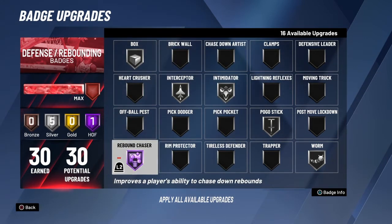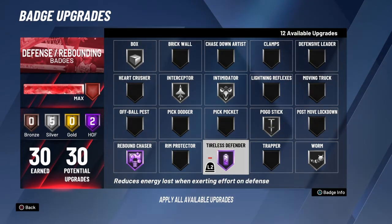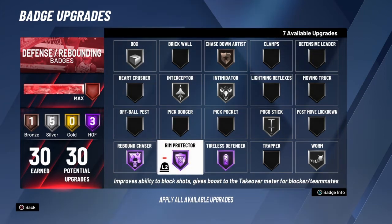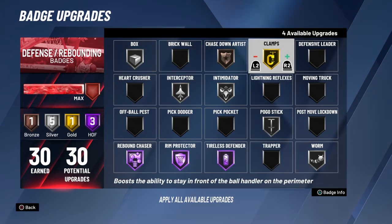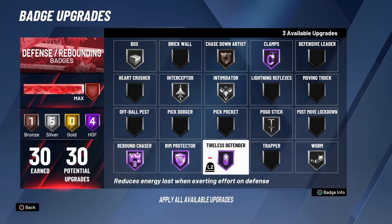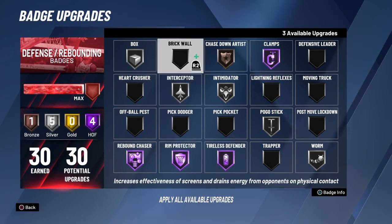Now I want to show you badges I always run at Hall of Fame: rebound chaser and tireless defender are always Hall of Fame. When I run Catch and Artist I sometimes put it at Hall of Fame, but lately I've been doing it bronze since bronze gives you the animation to chase somebody down. Hall of Fame rim, just for the takeover boost. Hall of Fame clamps to bump people, and I'll sometimes switch clamps with brick wall. If I run brick wall Hall of Fame, I switch out tireless defender - especially in park, where you have basically unlimited stamina and don't need to worry about the Gatorade symbol.